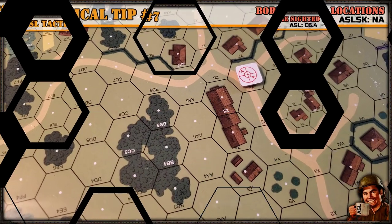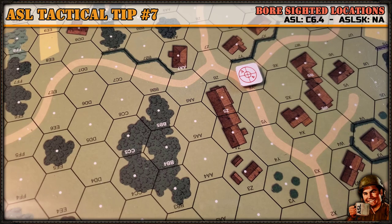What is boresighting? Or more specifically in ASL, what is a boresighted location? It's the ability for a defensive weapon to essentially pre-register a hex, thereby getting a bonus to-hit modifier or infantry fire table modifier.